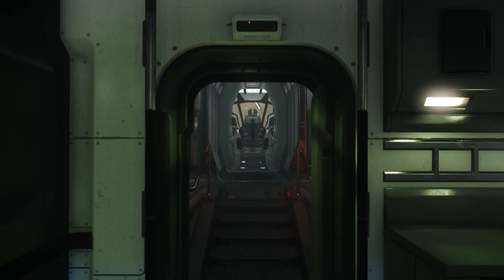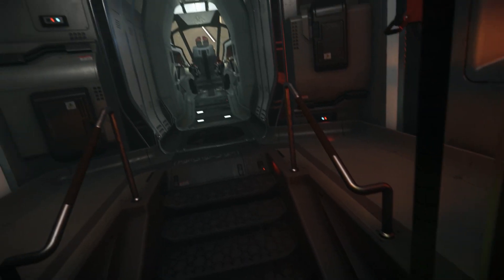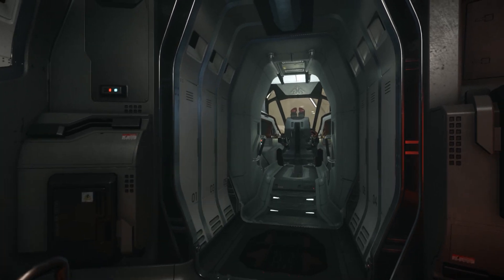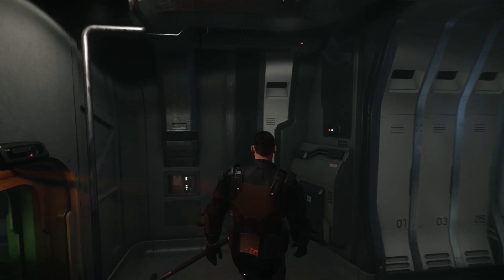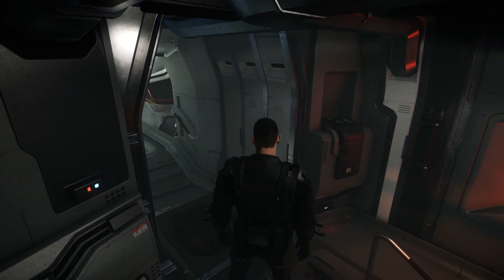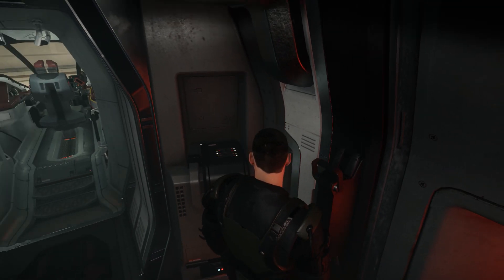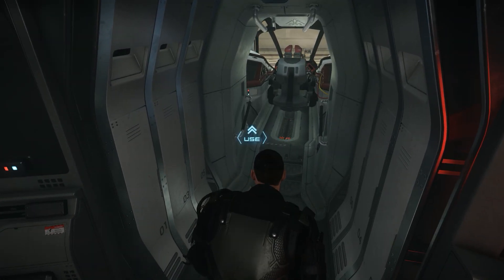Going back down to the main crew deck of the Vanguard, we move into the next section, which I guess will serve mostly as a space for equipment — there's nothing really here at the moment. There are a lot of internal ship components running through the whole of the Vanguard, so maybe this is simply a space for those.